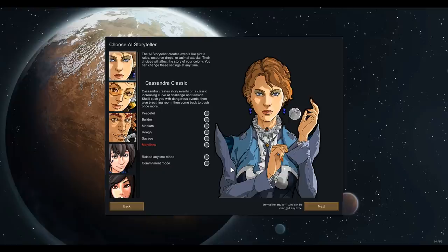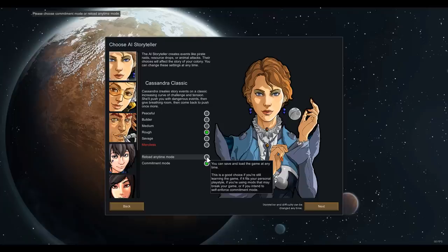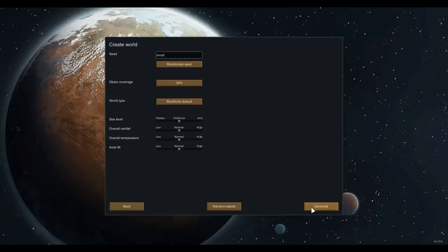We do start with three people but one of them is a vampire. We've got Prepare Carefully. For the storyteller I think we'll go for Cassandra Rough to start off with, just so I can get a hang of the mod pack. We'll ramp up the difficulty as we go through. I'll go reload anytime mode for recording purposes. Globe coverage - I'm a big fan of the lower globe coverage types, it means you're more directly interacting with the various factions on the map. Let's go for like 15% coverage.